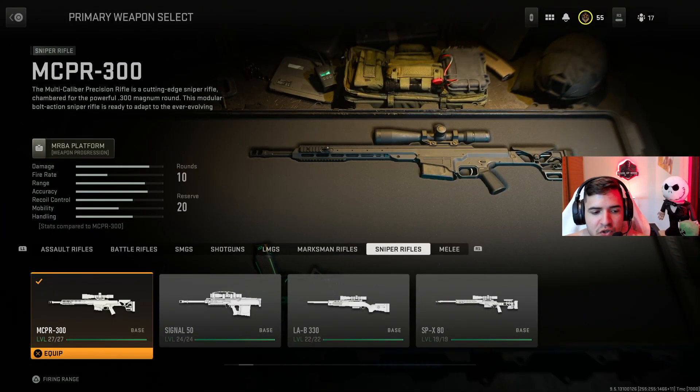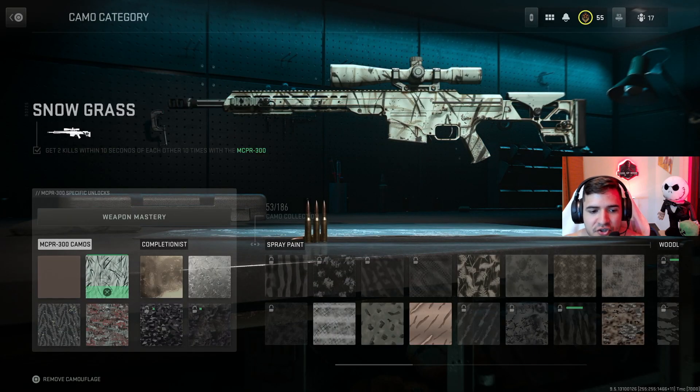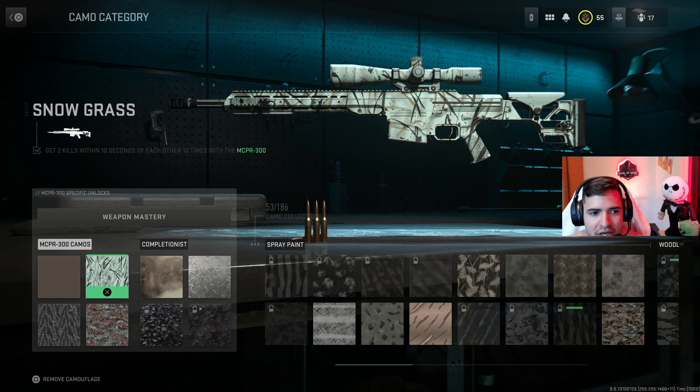We're going to be starting off with the first one, the MSPR 300. Go right here and then go into the challenges — I can see all the challenges. The first challenge for every single sniper is going to be the same: get 50 kills. If you're good at quickscoping, go to quick play, but if not, ground war is definitely going to be the easiest one to get 50 kills, since most of the gunfights are at longer range.